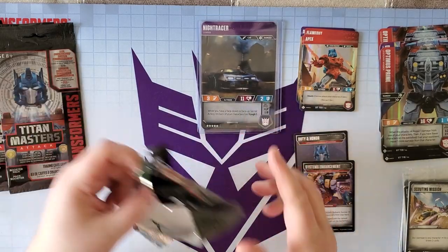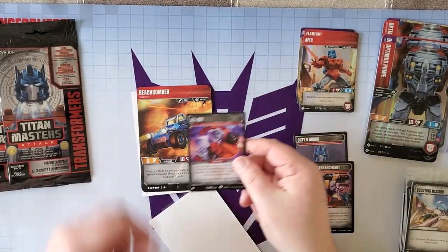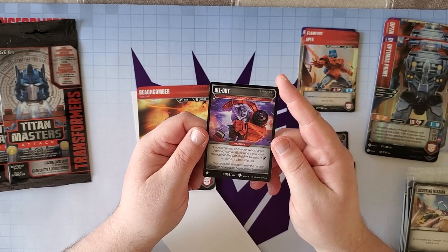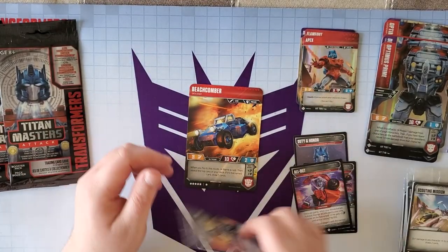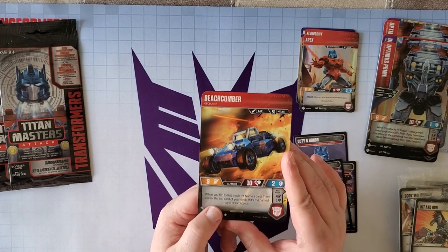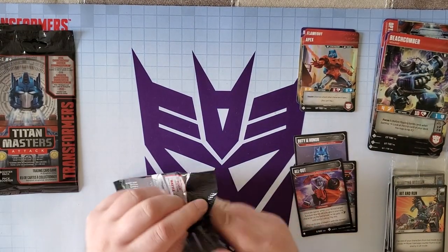Another beautiful Night Racer. Next we have Beachcomber and the Wind Charger Stratagem. Once per game, when your Wind Charger Autobot Warrior attacks and he's the only character on the battlefield, he gets plus three attack until end of turn, then you flip this — it's a one-use. Beachcomber is a melee car on both sides. When you flip to his alt mode, name a card and reveal the top card of your deck — if it's the named card, draw three cards. He has Focus 1 in bot mode.